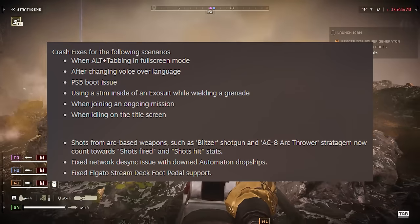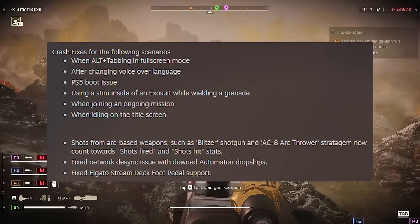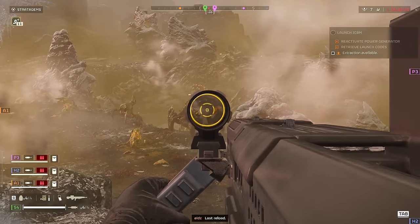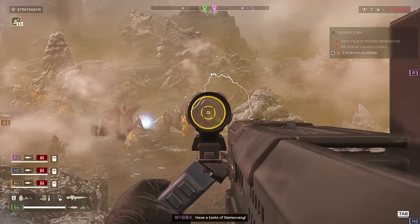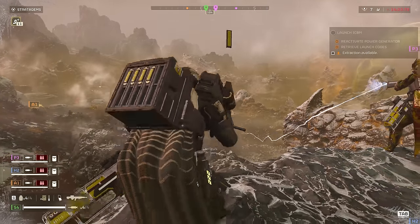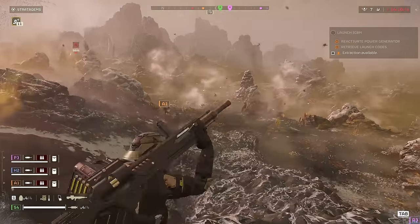PS5 boot issue - again I don't play on PS5, but this would have been a big issue for everybody playing on PS5. Using a stim inside of an exosuit while wielding a grenade - this is a weird one, because at first we thought this was just stimming inside an exosuit, but actually if you had the grenade equipped, got in the mech and then used the stim in the exosuit, it crashed the game. When joining an ongoing mission you could crash, and when idling on the title screen you could also crash - but these have been fixed.